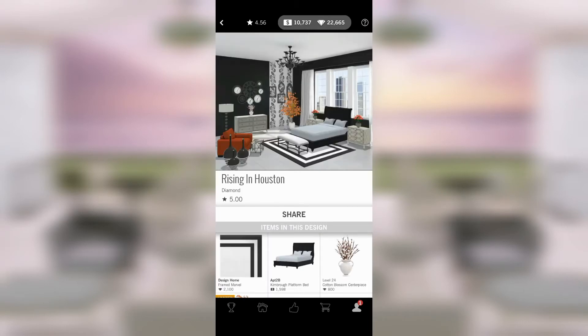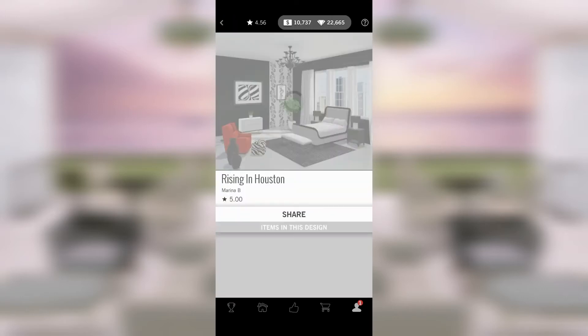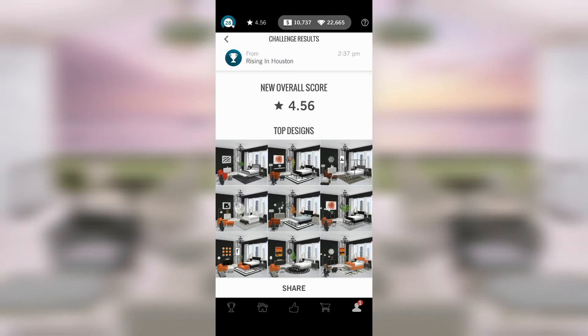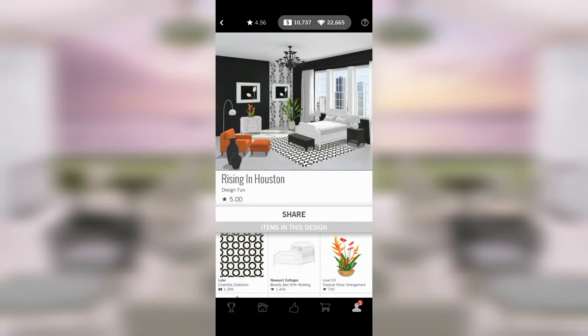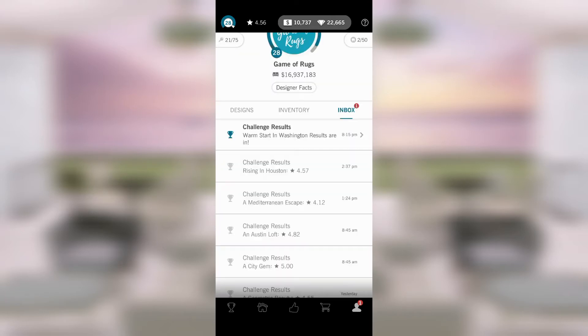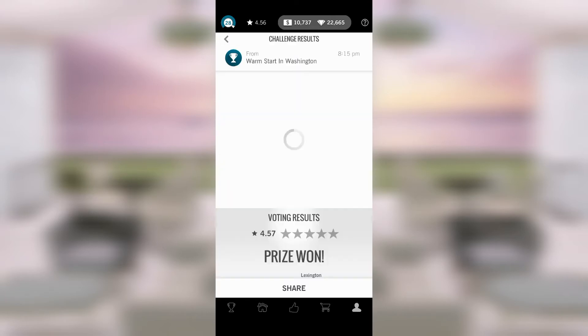It must be possible to put together a non-ugly version of this room even though I myself struggled to find it. That room is very busy. That one seems very uncoordinated to me. Out of all the rooms we've looked at, this one is my most favorite — I'm going to politely ignore the fact that the orange chair does not go with the orange ottoman and we're going to move on.